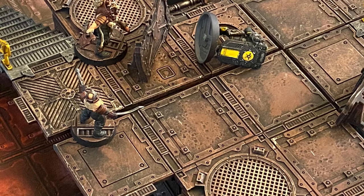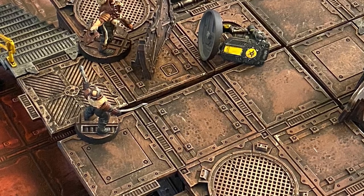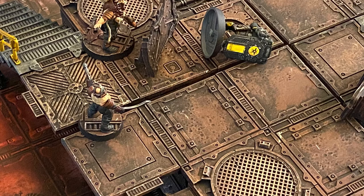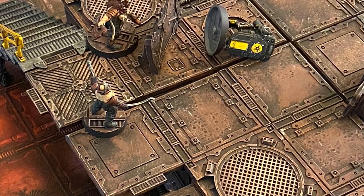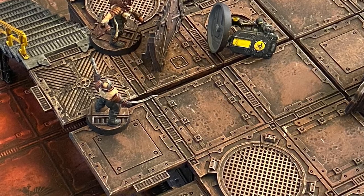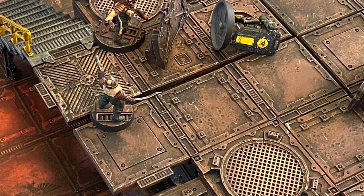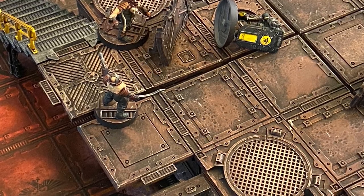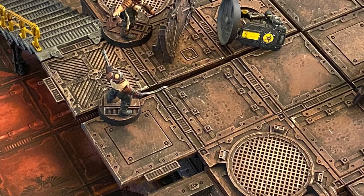Now because the enforcers had someone taken out of action, they need to take a bottle test at the end of this turn. You roll a d6 and add the total number of fighters that are either seriously injured or out of action. If that result is higher than the number of fighters you started the game with, your crew has bottled out. In this demo I started with 2 enforcers, so I need to roll a 1 and add 1 for the fighter taken out to equal 2 — anything above that and my crew bottles out. Bottling out means every fighter takes a cool check on 2d6 at the start of the activation phase; if they fail they are fleeing the battlefield.